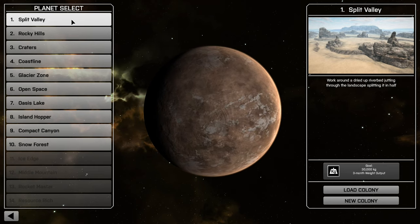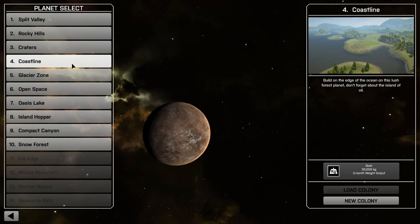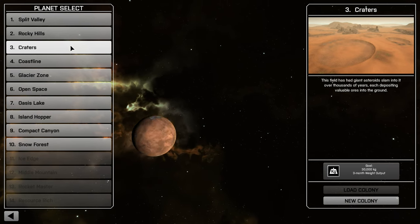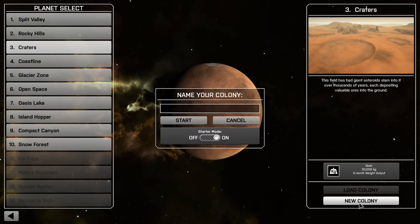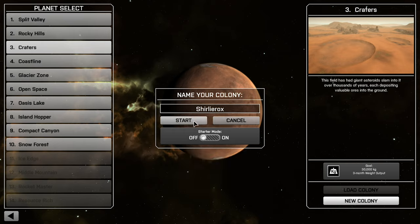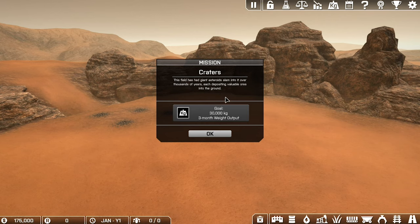I'm not going to do any of those - I'm going to have a go at one of the easier ones. There's a giant asteroid one that sounds pretty interesting, let's do this. I'm going to put in 'Shirley Rocks' as my name. We've got starter mode on and off - starter mode provides you with the basics pre-built - but we're going to do it off and I'll show you what you need to do from the start.